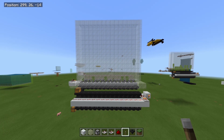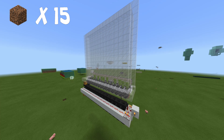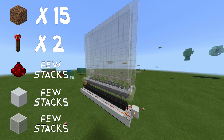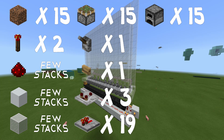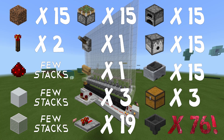I'm going to show you how to build it right now. Here's what you'll need: 15 dirt blocks, two redstone torches, a couple of stacks of redstone dust, a couple of stacks of blocks of your choice, 15 sticky pistons, a lever, a button, three comparators, 19 repeaters, 15 furnaces, 15 dispensers, 15 hopper minecarts, three chests, and 76 hoppers.